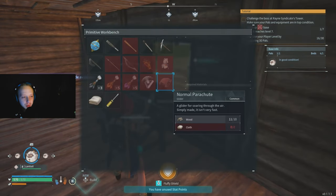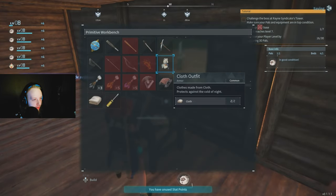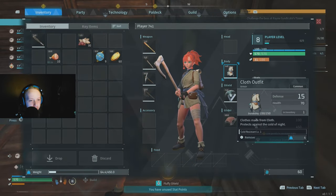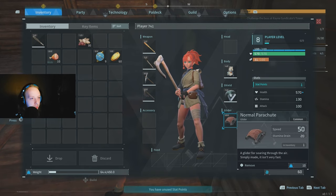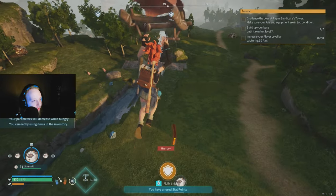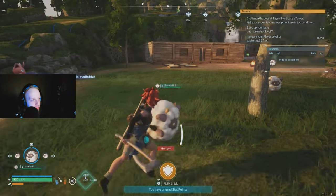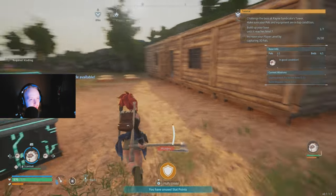Craft a normal parachute — you need cloth. Build one and it goes into your hot bar. Now we have cloth armor to stay warm, a shield to absorb hits before health, and a glider to get from point A to point B quickly. If you're on top of a hill, jump off, press A, and you'll glide. It uses stamina, so make sure your stamina is full. It's really good to have while exploring.